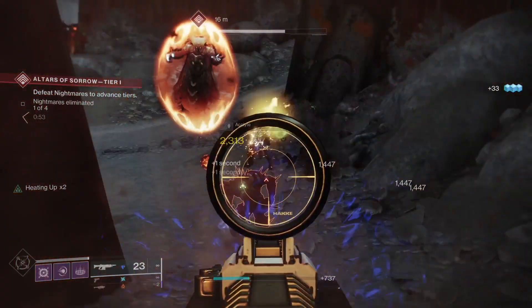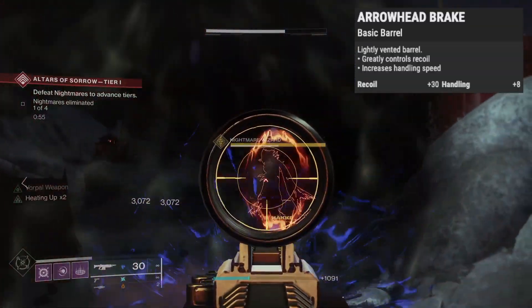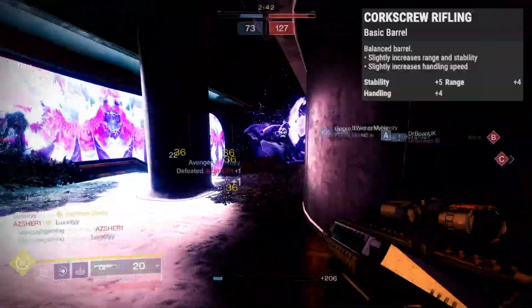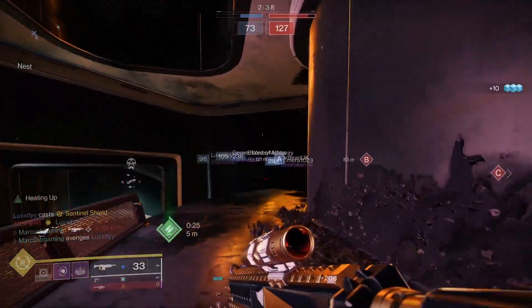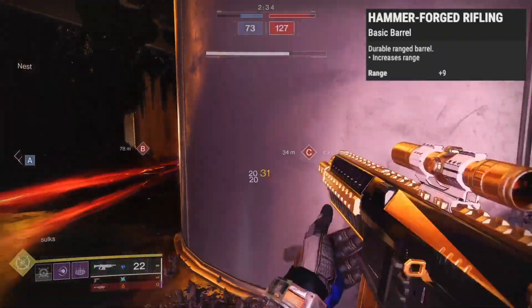Now let's look at solid perks and rolls. Arrowhead Break will control recoil and add 9 handling. Smallbore has 7 stability with 6 range. Corkscrew Rifling brings 5 stability, range, and 4 handling. Polygonal has 9 stability and Hammerforged has the same for range.